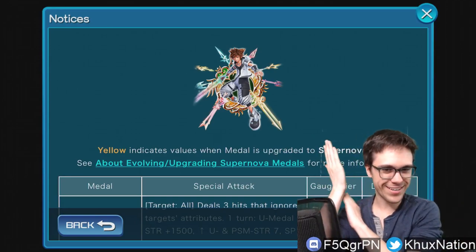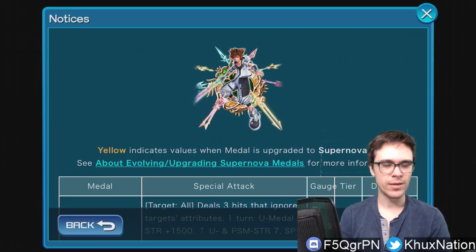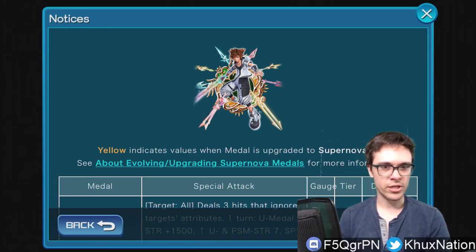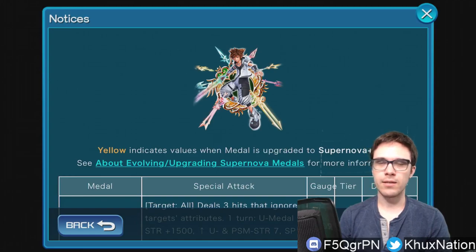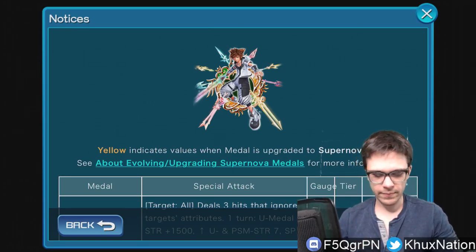Right now, as you can see on the screen, we have Supernova Ultimate Form Sora. In about a week or so we will see Kingdom Hearts 3 Ansem as the new VIP metal — it's basically the reverse version of Supernova Ultimate Form Sora, I think it's power instead of speed. Then within the third and fourth week we'll have additional new metals as well. But anyway, let's quickly go over the new metal and give my thoughts.